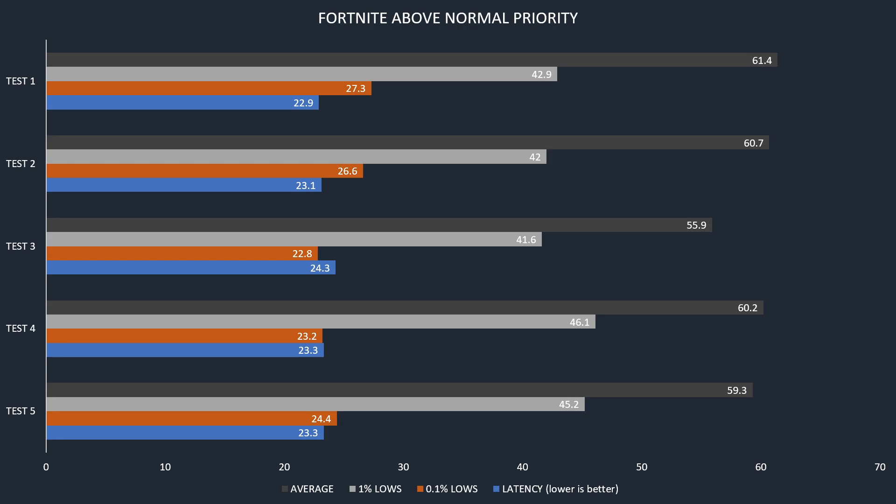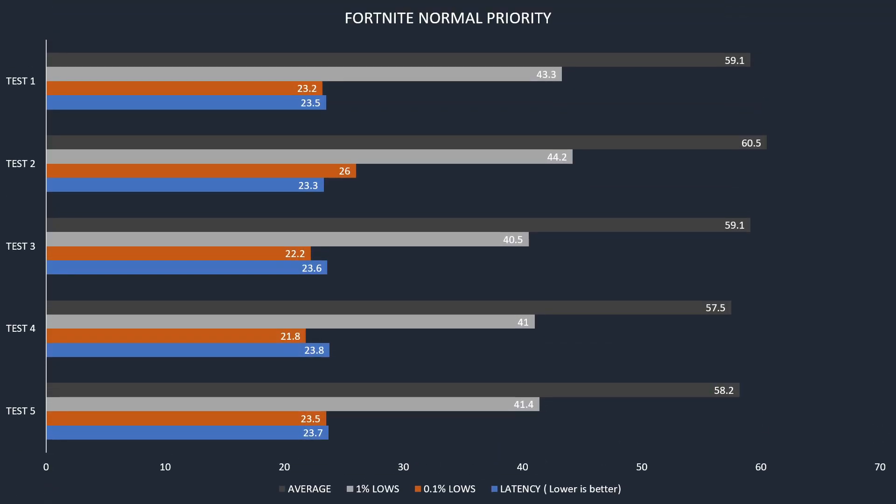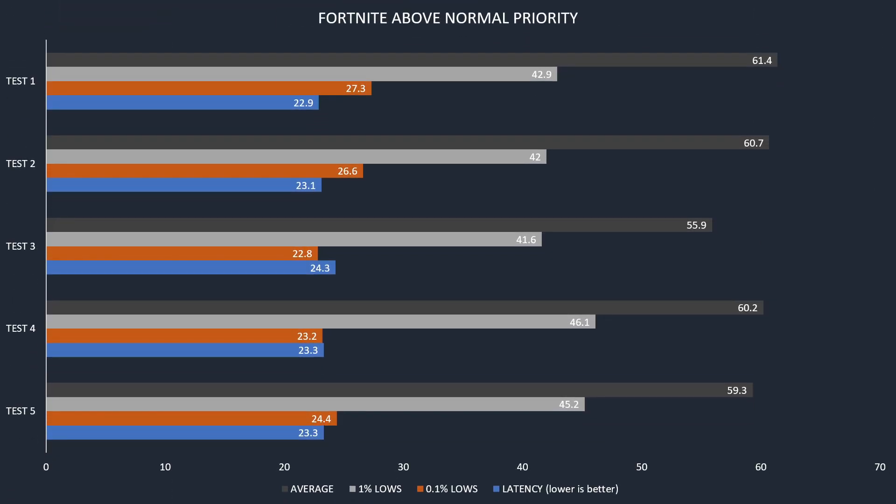On the next slide we have Fortnite above normal priority and these are the results. If we compare them with the previous results, the difference is really small. We haven't something huge in improvement. We have some improvement in average FPS, especially in the first two tests.